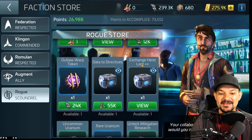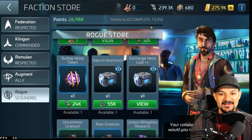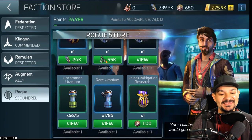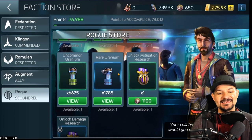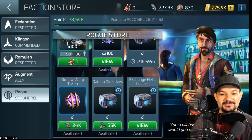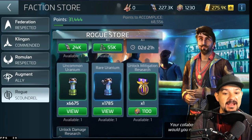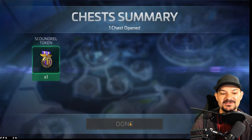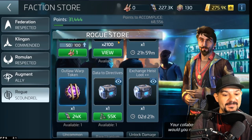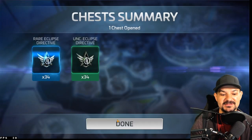If we click on Exchange One it's 11k, so I'm only able to do one of them. The next rank is 7,300, and the data directives give you both in there — this has me really excited. Let's do the turn-ins: there's 190 more, do the 300, 600 — boom, that gives me 1,001. I'm gonna get the mitigation — the next research rather. I'm also going to buy my outlaw warp token and do the data directives.